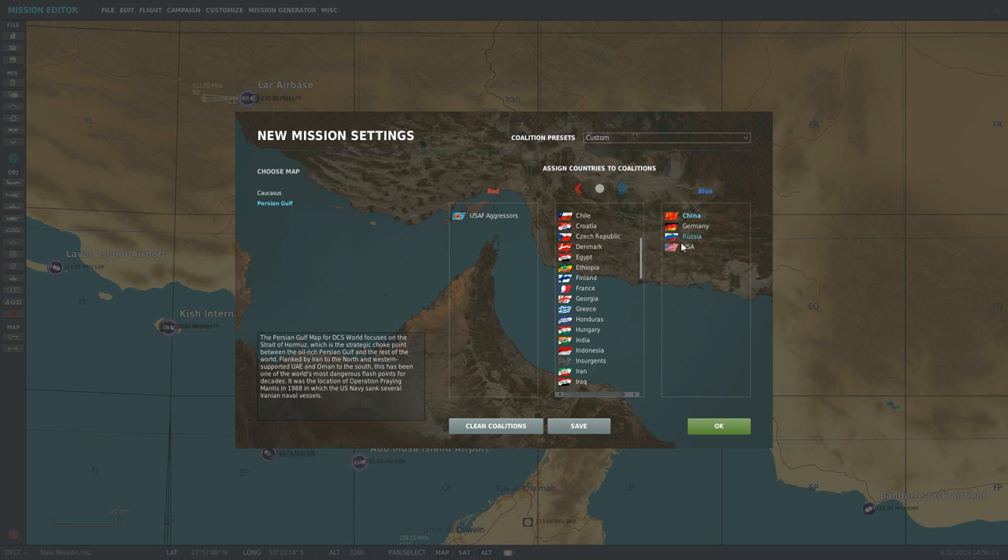That's the combination I use in every single one of my missions. Then choose your map, click Save if you want to save that as your default, then click OK and go make your mission. I hope that helps and see you later.